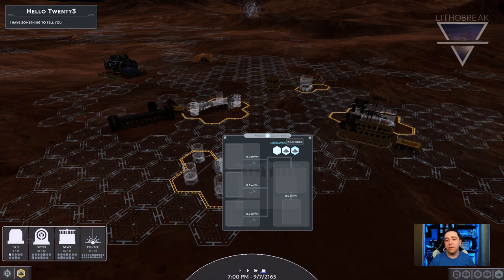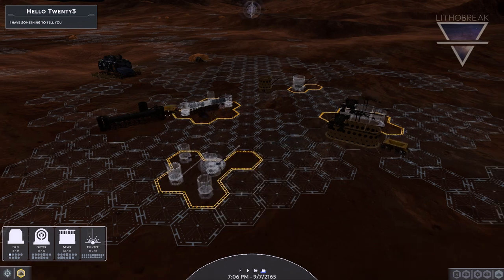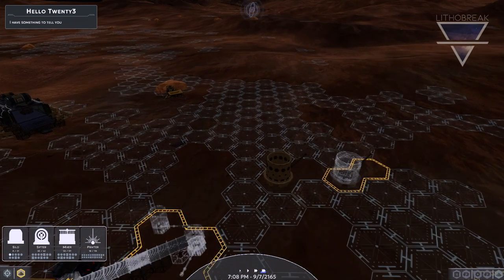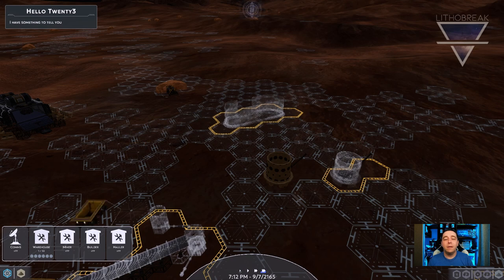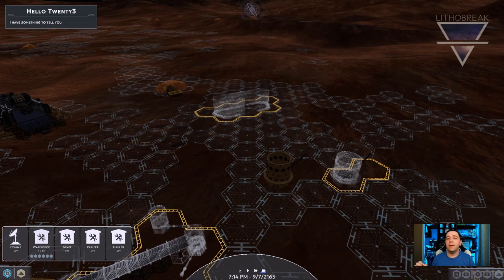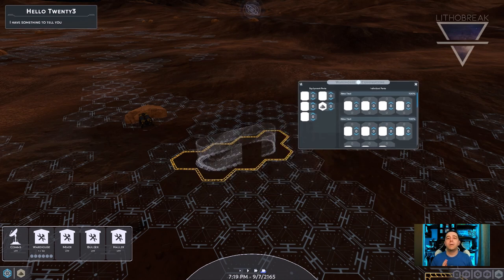Finally, let's switch back to construction and managing the parts being produced by introducing the warehouse. This equipment stores parts and can be quickly configured to store all the parts used in other pieces of equipment. Storing parts will drastically increase construction and repair times for all equipment.